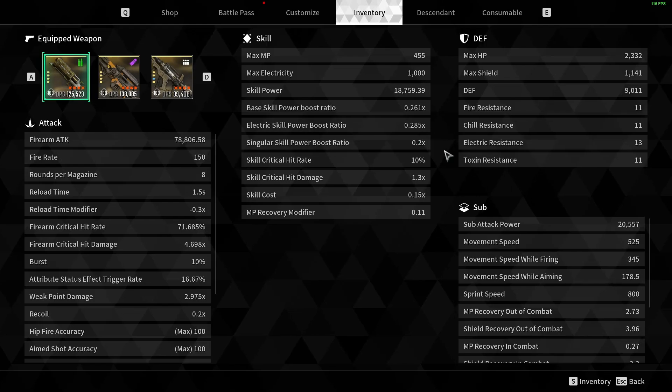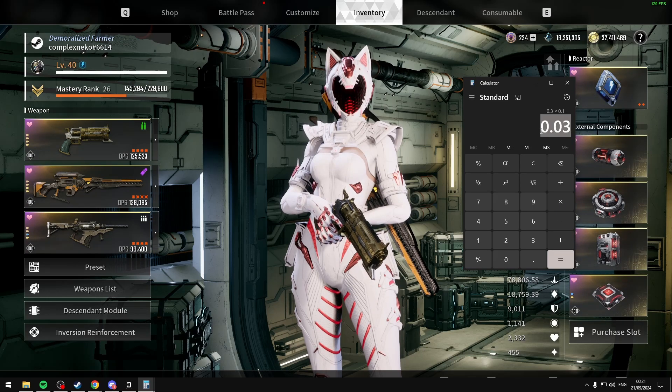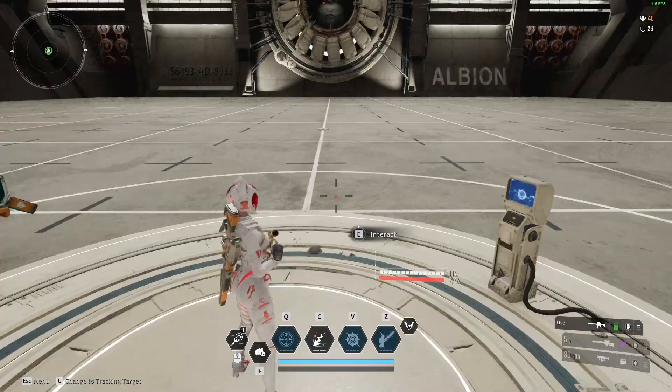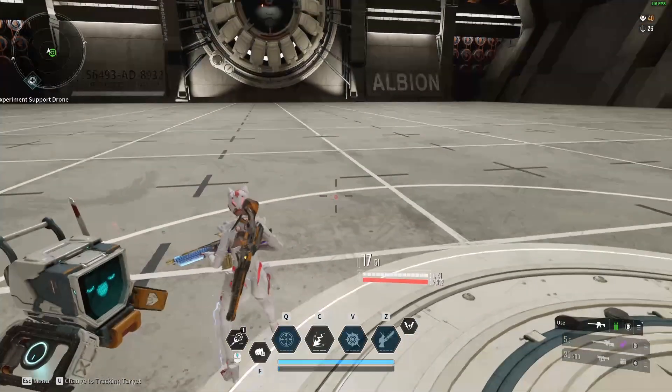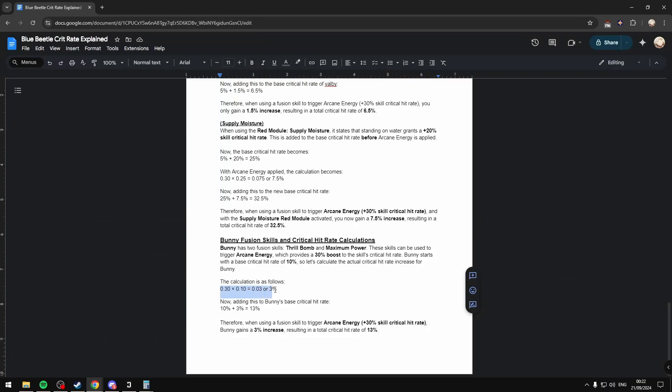Bunny has a base critical hit rate of 10%, which means we do 0.30 times 0.10, and that gives us 0.03, or 3%. So then we do 10 plus 3, giving us 13%. Whenever we use a fusion skill while holding the Blue Beetle, we go up to 13%. So whenever we trigger Arcane Energy, Bunny only gains a 3% increase, resulting in a total crit rate of 13%.